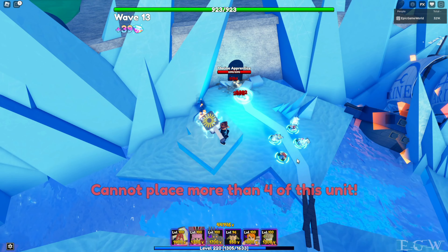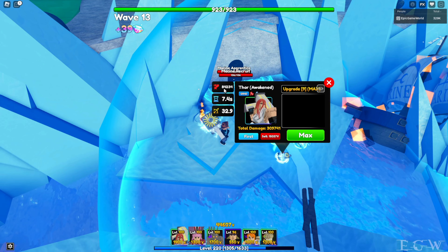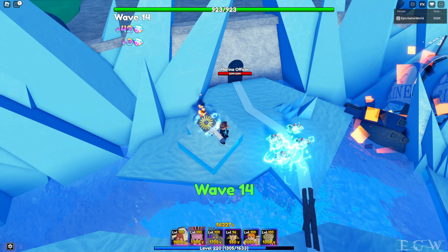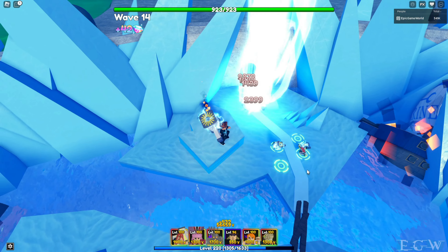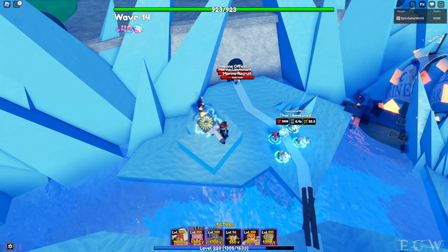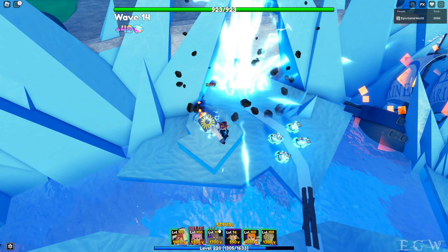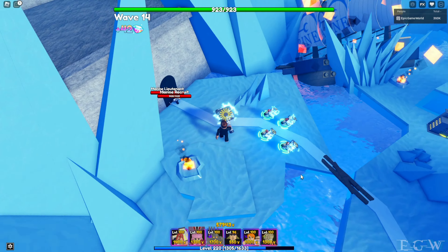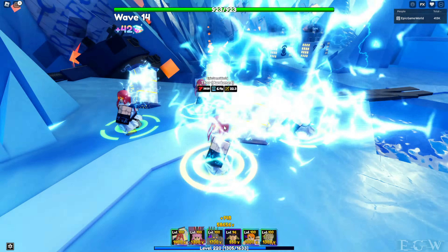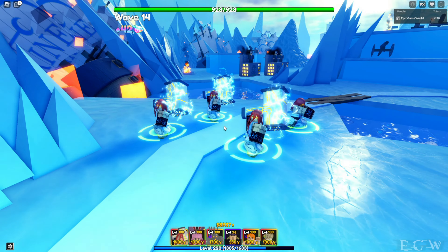You can place four of him total. With 84,000 damage per hit — wait, at max that's 842,340 — four of them comes out to roughly 330,000 damage every 7.4 seconds, with no passives or anything on Thor. There he is — the new Thor Awakened, obtained from the Cloud Pass at level 50.